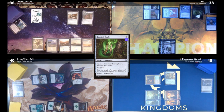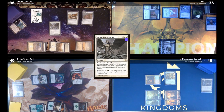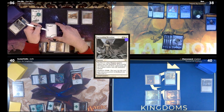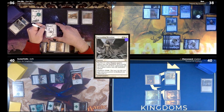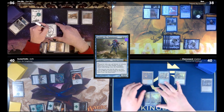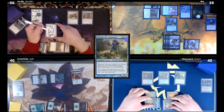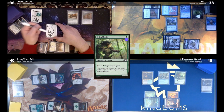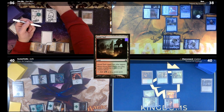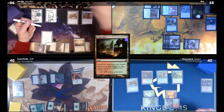John draws and casts Increasing Devotion, creating five 1/1 humans, then plays a Plains and passes. Ben draws, plays a land, casts Talrand using colorless from Aether Barrier, and passes. Carlos draws a card, plays Elvish Mystic paying one for the barrier, plays Gruel Turf bouncing a Mountain, casts Chariot of Victory, and is done.